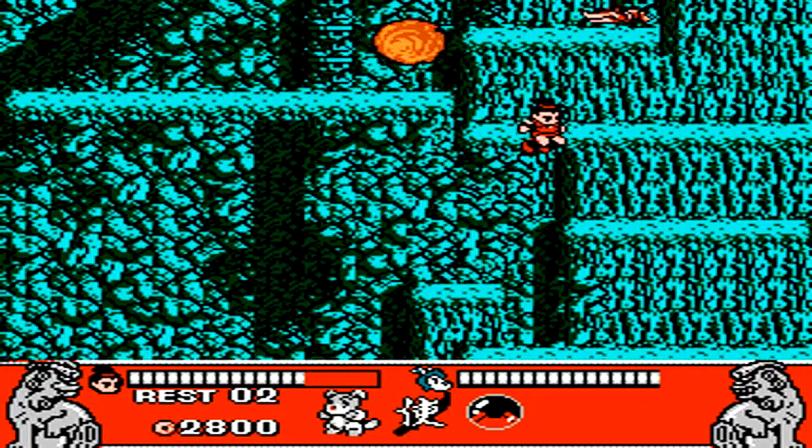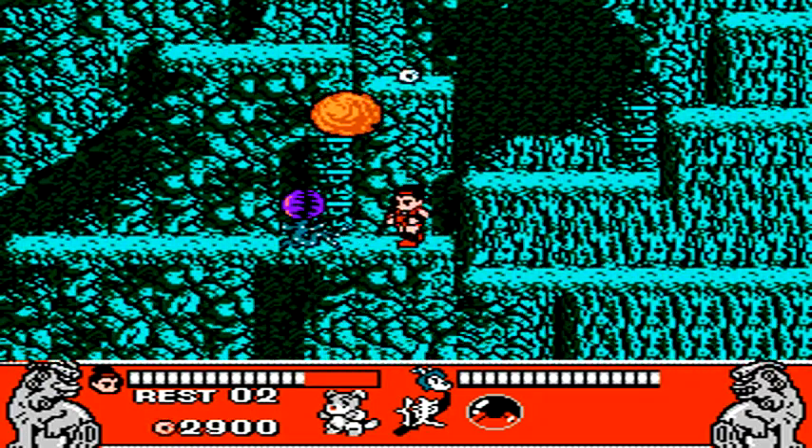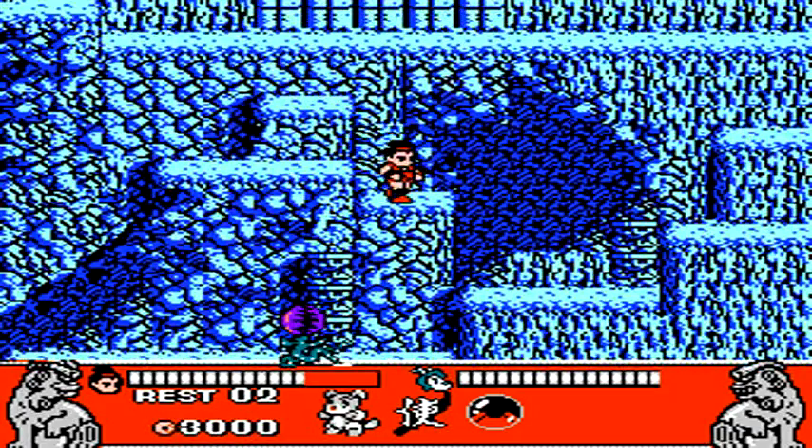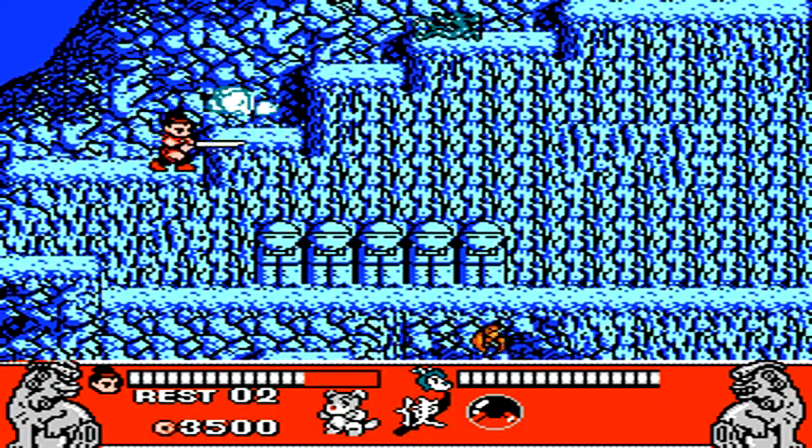When working your way up this mountain, you can jump straight up into the air without going to the next platform, causing sometimes for the rock that's going to spawn next to appear on the screen. You can then see what way it's rolling down the mountain, and then work your way up the platforms accordingly.